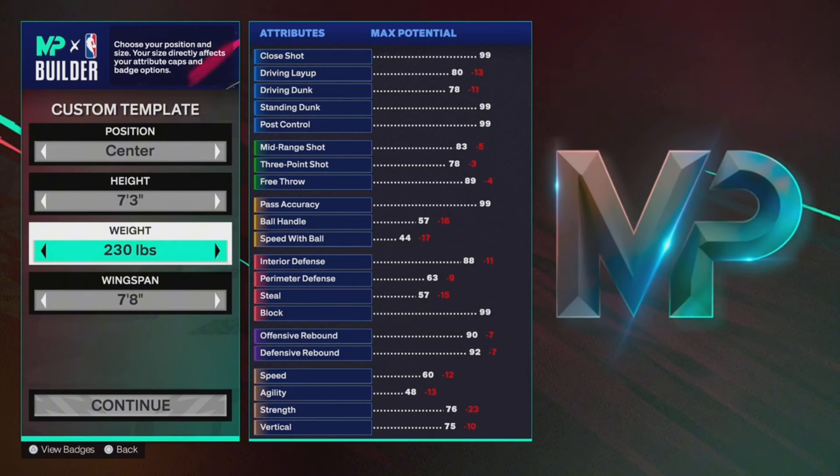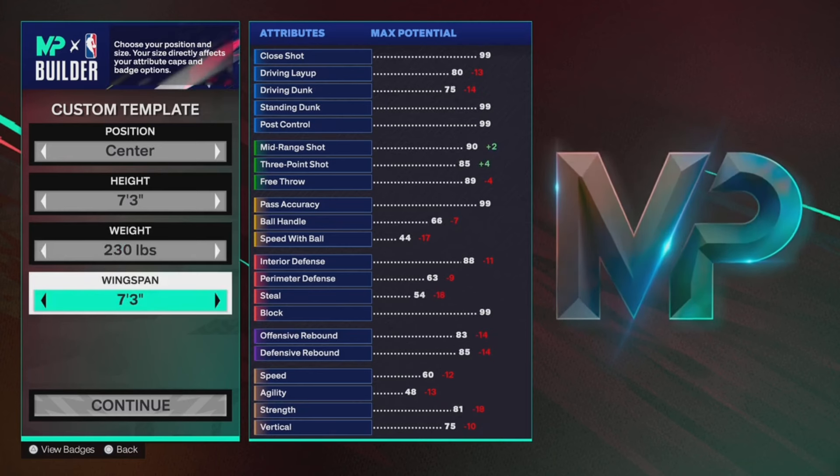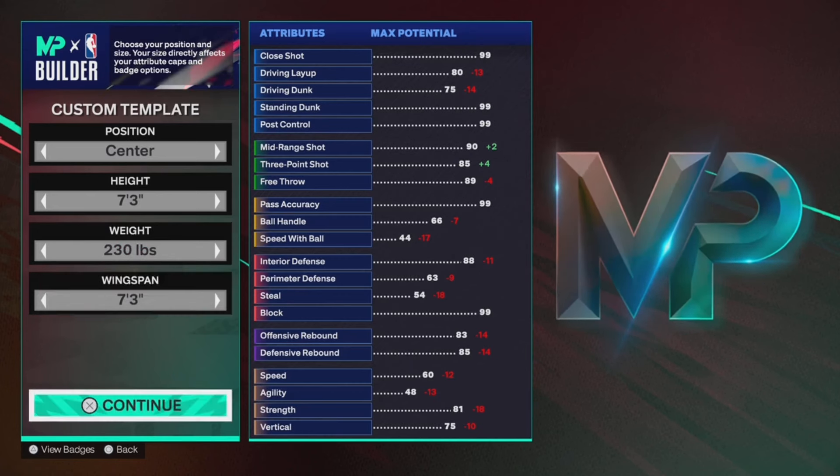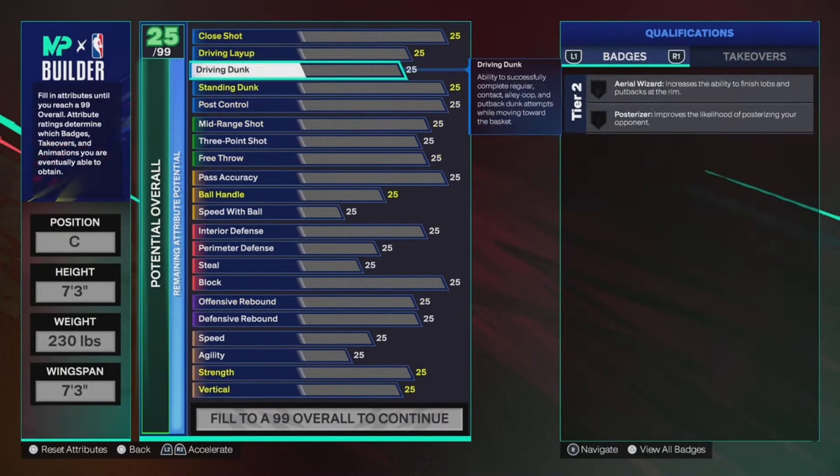Whenever you want to make a point guard build, you cannot go past 7 foot, so technically there is no way to make a point guard at 7'3. What you have to do is go to the position and click Center. Once you click Center, set the height to 7'3, weight to 230 — because we want that shooting and point guard ability — and wingspan to 7'3. With the low weight, my speed and shooting went up, giving me that point guard play style.